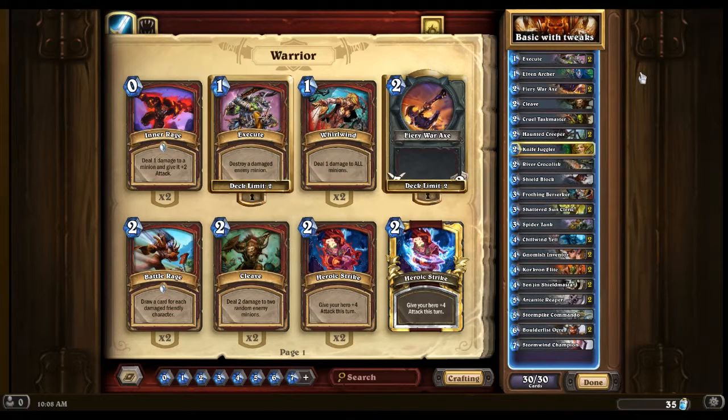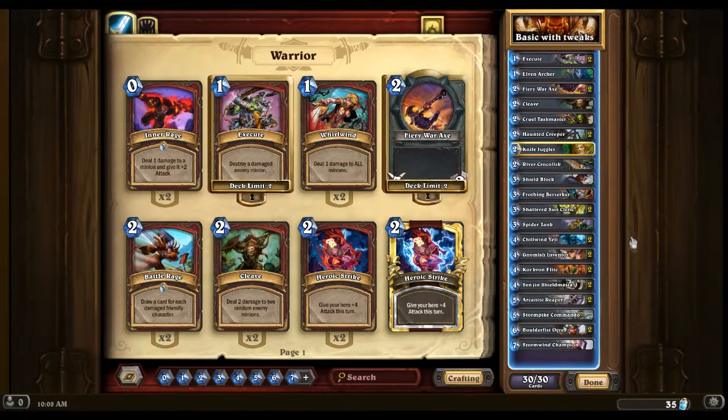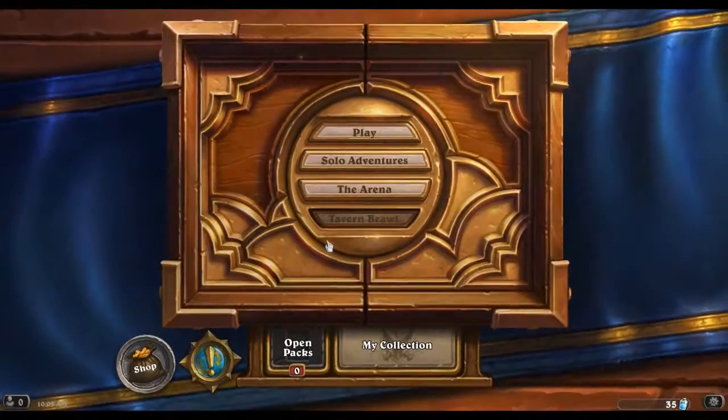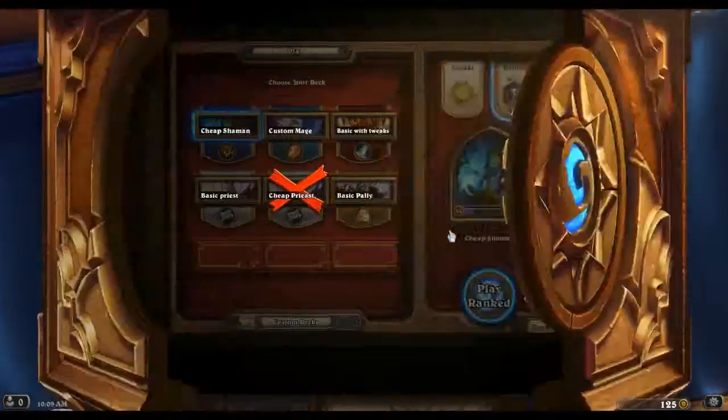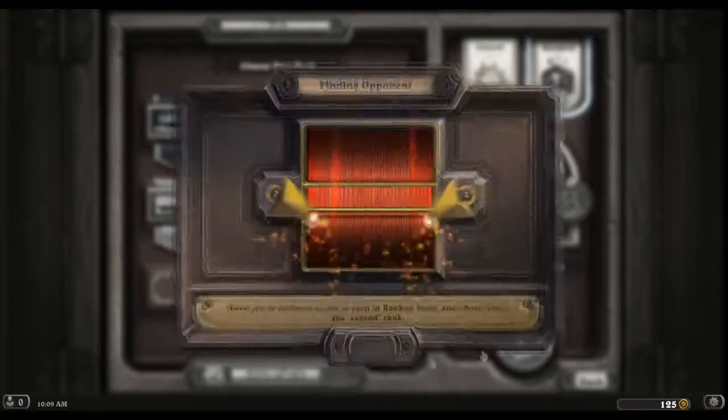I made some substitutions — I put in some Haunted Creepers. I wanted to get some fun out of my Knife Juggler and a few other things, like Spider Tank, that I thought would be better than what was in the base deck. The beginning of the month, especially during the morning, is probably going to be a little bit painful. But let's see how we go.